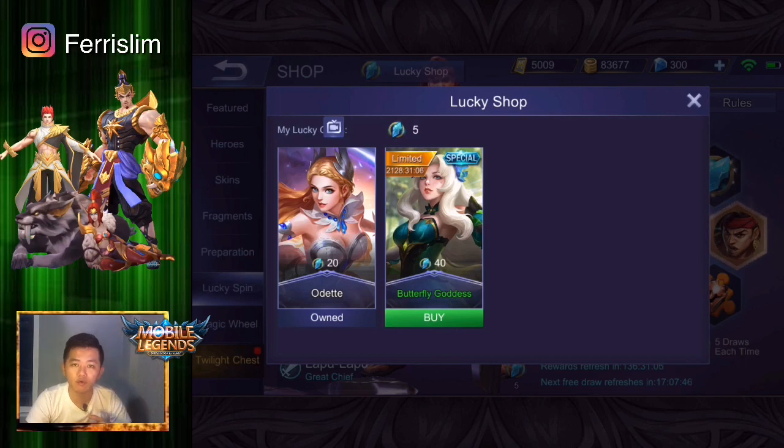Jadi kalau Odet sekarang udah nggak bisa dapat lagi dari shop ya. Kalau dulu kan pertama kali dirilis itu kalau nggak salah 24 ribu atau 32 ribu gitu ya, pakai battle point-nya. Nggak lama kemudian GM-nya udah hapus dari shop. Kalau mau dapat Odet kita mesti lewati quest pajel ya, kalau kalian masih ingat tuh ya.